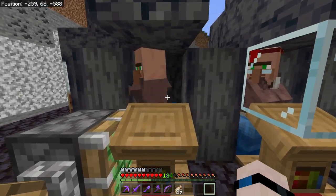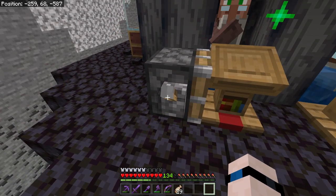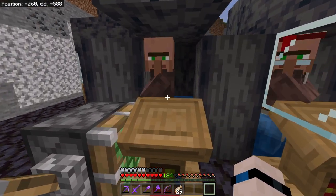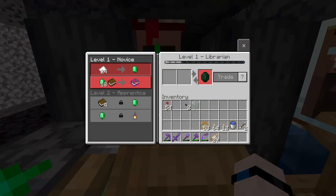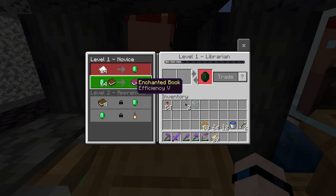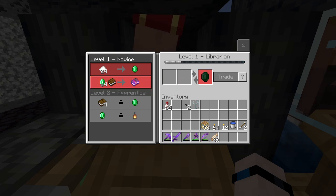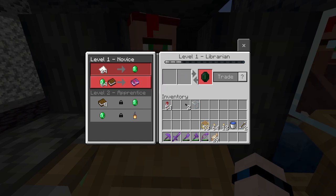He's got Luck of the Sea II — we'll pass on that. Bookshelves again — we'll pass for now. This is the most tedious part of setting up a villager trading system: getting the trades that you want. It's most tedious with librarians because there are so many options for book trades and you don't really want duplicates. That's a keeper — Efficiency V is a difficult trade to get, so we are definitely keeping that one. It also comes with lanterns as one of the trades, which we're going to need for builds throughout the series.